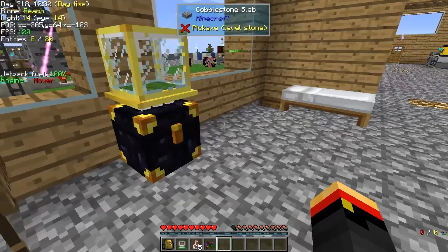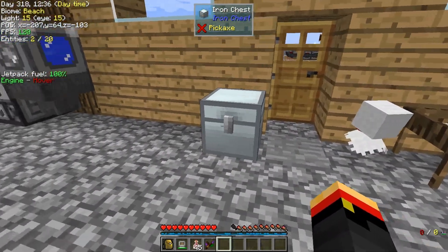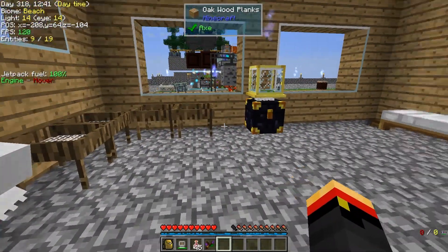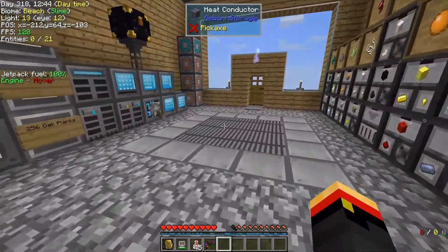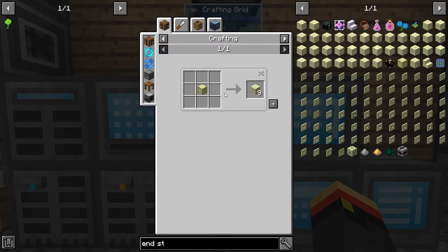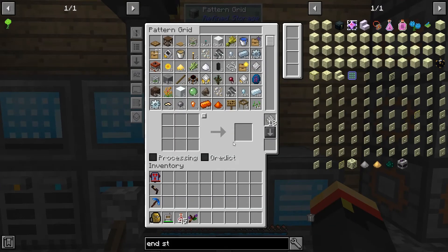Instead we need to get chorus fruit a different way. I added a recipe from Sky Factory 3 to get chorus flowers or fruit from crushed endstone, so we're going to have to get that. To get endstone, we need to put glowstone dust into a barrel with lava — that'll get us endstone — so let's get that working.